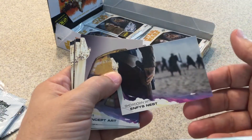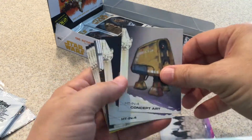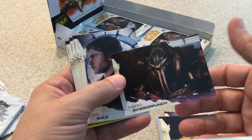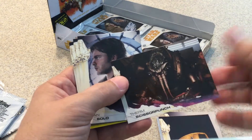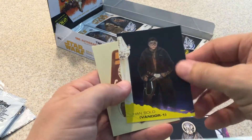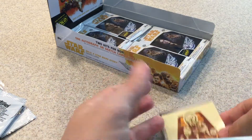We have Enfys Nest, showdown with them, Concept Arts, HTM4, Therm Scissor Punch — cool card — Han Solo, Moloch, Han Solo, Lagovo, and a Moloch Sticker.